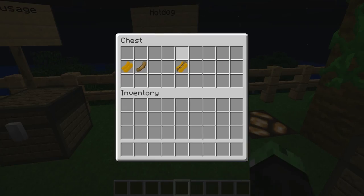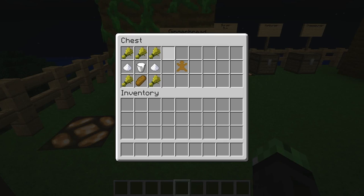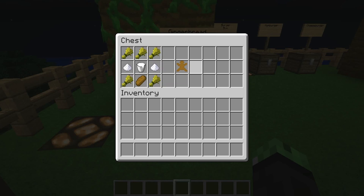For the gingerbread, you're going to need five pieces of wheat, two pieces of sugar, one bucket of milk, and bread to make your gingerbread.